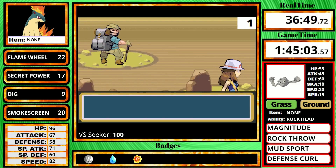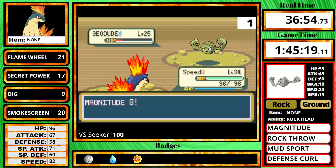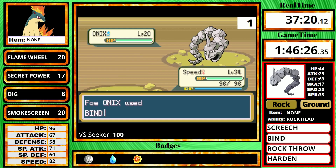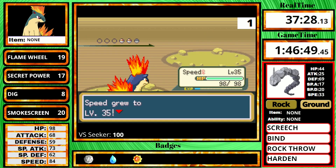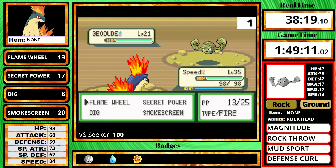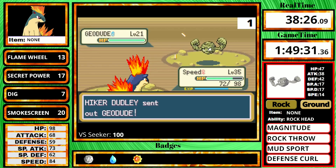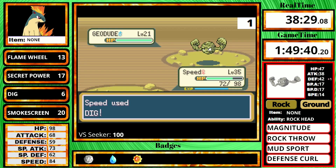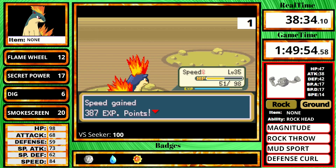Since this is the remakes, we have two extra hikers to fight in Rock Tunnel. The first one just has a Geodude, but the second one has two Onix and a Geodude. Luckily both Onix are just two hits, and their only rock move is Rock Throw, which really isn't that good — plus Geodude actually has a higher attack stat than Onix. Then the final hiker, the one with Magnitude instead of Self-Destruct, means I can't use Dig on it. I tried going for a Dig and it hit me underground, but I probably should just stick to Flame Wheel for this.